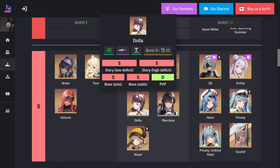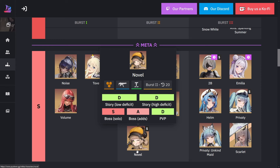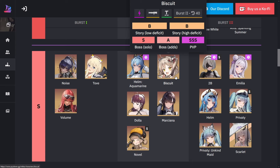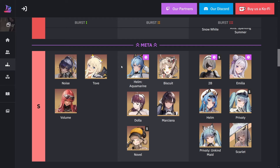For burst two in S rank, we have Summer Helm, Biscuit, Dala, Marciana, and Novel. Novel is here because she provides a lot of debuffs to bosses — not only defense down for the enemy, but also increases damage taken by the boss. She technically also applies defense up for your team but that's not that useful. She's really useful for the defense down and damage taken up on the enemy.